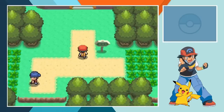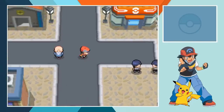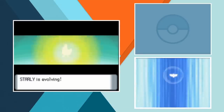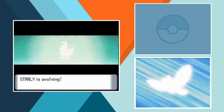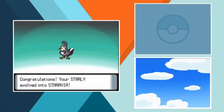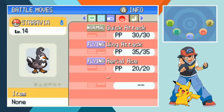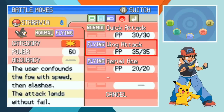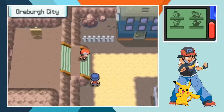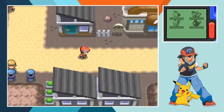After picking up a couple of new team members, Ash finally leaves Route 202 and enters Jubilife City. Shortly after making his way through the city, Starly gets into a battle with Team Rocket and evolves into Staravia. Ash really got a lot done before earning a gym badge in Sinnoh. After evolving, the flying type learns Aerial Ace and that's about the last thing of note that happens before Ash reaches Oreburgh. Once he gets to the mining town, it's finally time to take on Sinnoh's first gym leader, Roark.